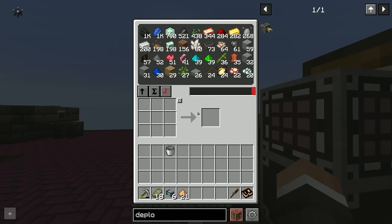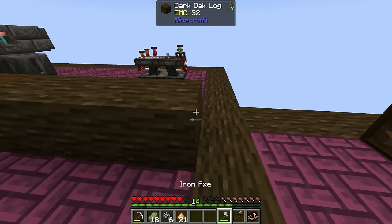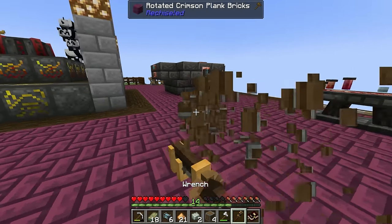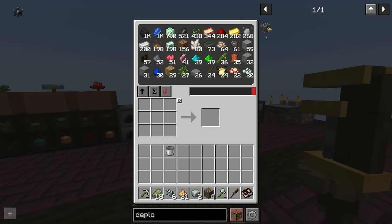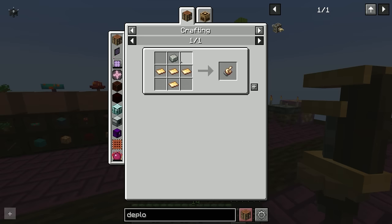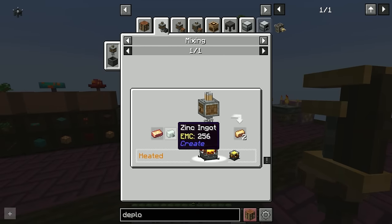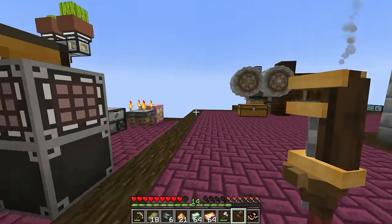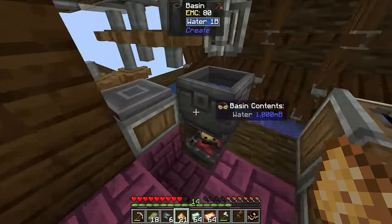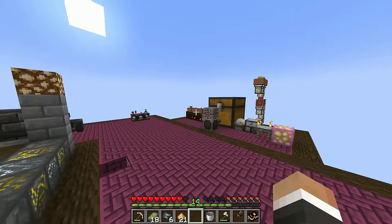For four deployers we need four andesite casings — just four dark oak logs each — and four brass hands. The brass hands are the trickiest part: we need four andesite alloy and 16 brass sheets, which is 16 brass ingots. Brass is just copper and zinc — we have basically infinite copper and zinc via our gravel sifting, so we throw a stack of each into the basin, put fuel into the blaze burner, and that converts it into brass.